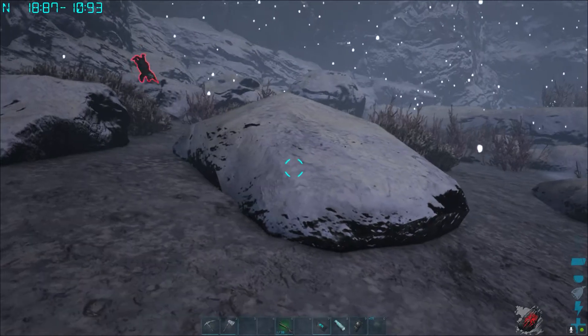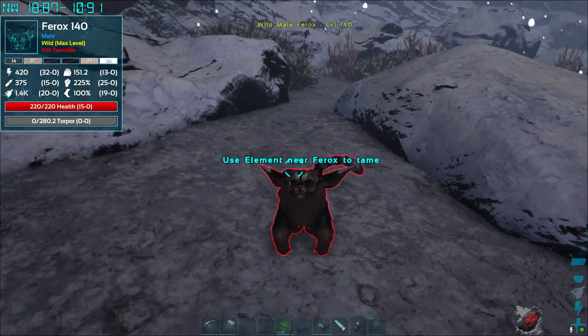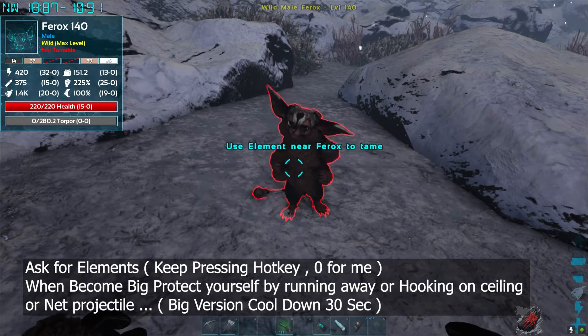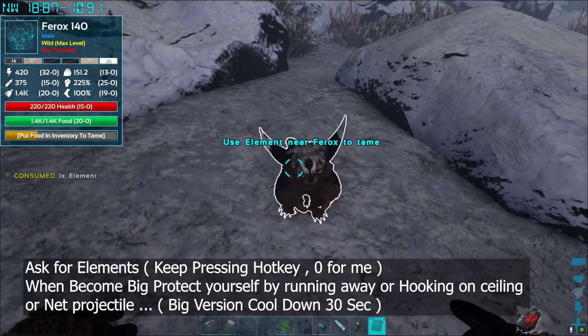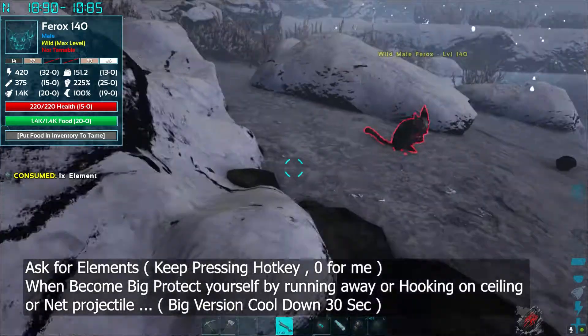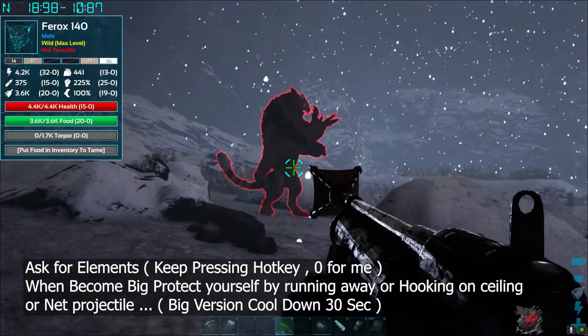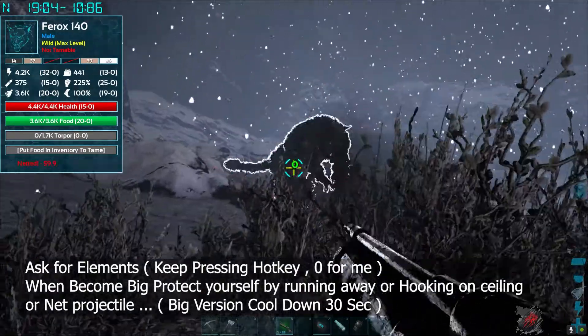Now it's really simple. When the Ferox sees you, it will come to you and ask for the element. Keep pressing your hotkey — for me it's zero. It starts eating the element. Then pick up the Harpoon and shoot it.